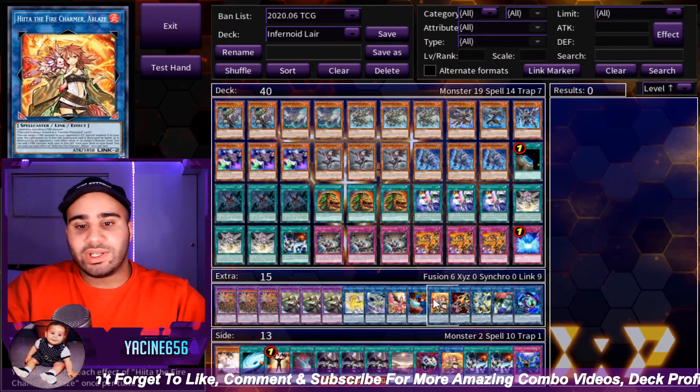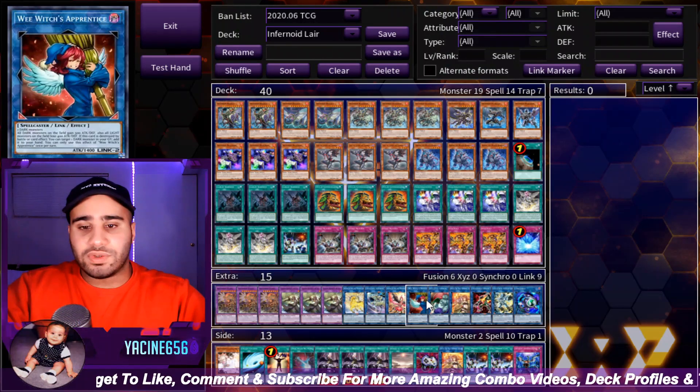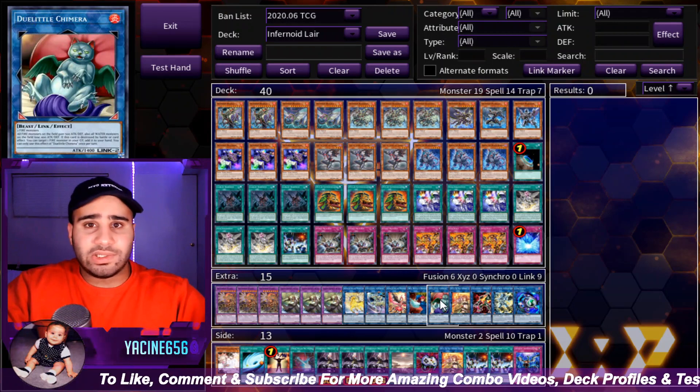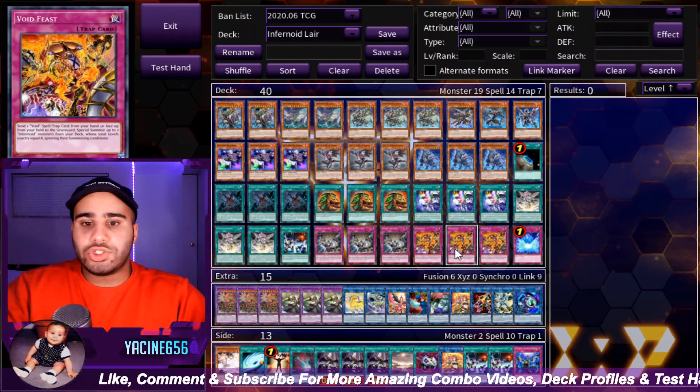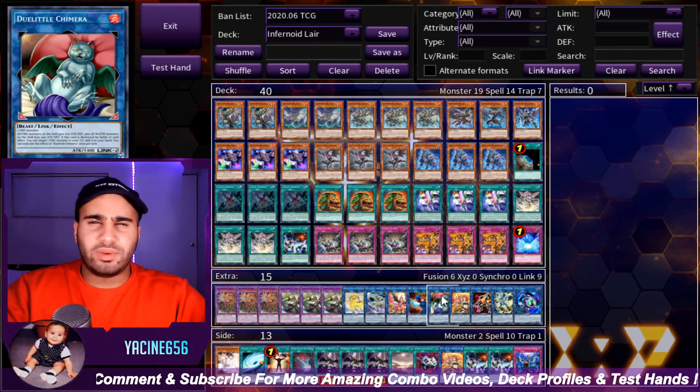Hita is also a bonus summon. Wee Witch is basically the exact same as Doolittle Chimera — in a normal situation, just resolving Feast is already game thanks to Doolittle Chimera.